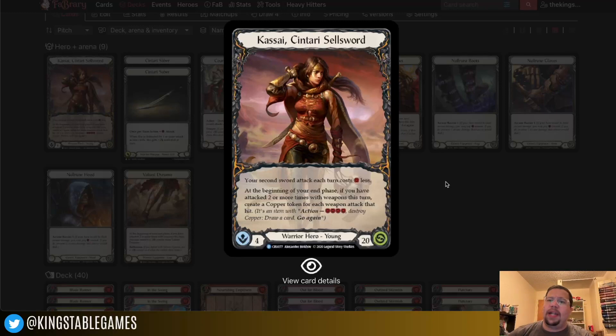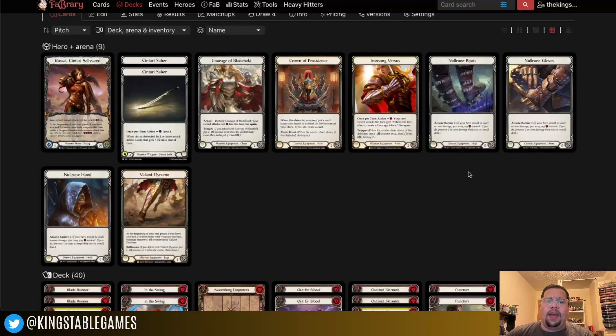I'm really excited for Heavy Hitters and what it's going to bring. For equipment, I wanted to keep it nice and simple because I wanted some sideboarding options. I'm just running the Centauri Sabers, Courage of Blade Hold, Crown of Providence — pretty staple choices — along with Valiant Dynamo. I ran Refraction Bolters for a long time but finally picked up Valiant Dynamos and I'm a huge fan of them in Kasai. If you want a budget version, swapping in Refraction Bolters would be fine.